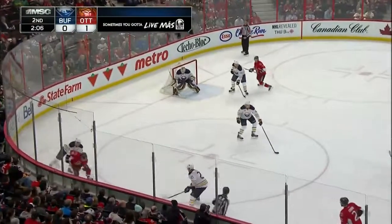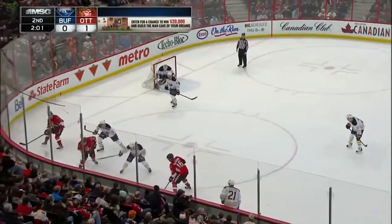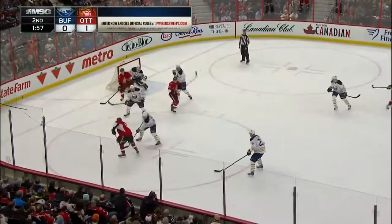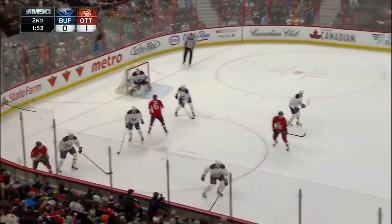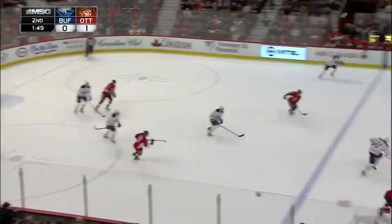Faceoff in the Buffalo zone. Senators win the draw. Clark MacArthur trying to play it off the left wing boards. Puck in the skates of Konopka. Now it comes to Bobby Ryan, trying to play it in behind the Buffalo goal, stays in the corner. Now back to the point for Cowan — far side. Quick puck movement by the Senators — turned over.